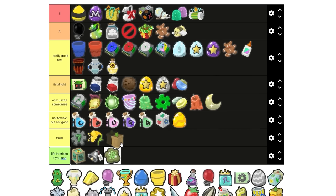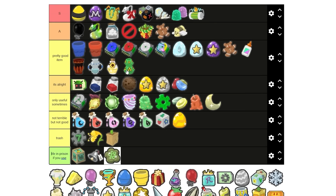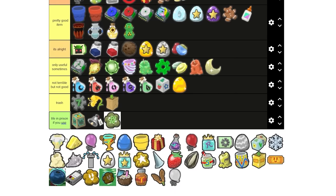Paper planter — it's garbage. The only reason I see someone using it is for a quest. Now we have the toxic Chernobyl atomic pesticide planner — pretty good item. A lot of planners are pretty good. I will say the petal planner is A tier.